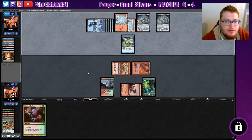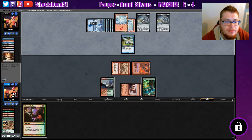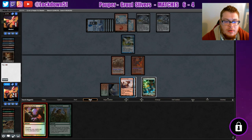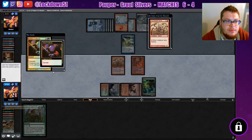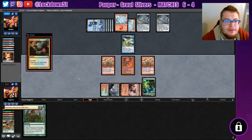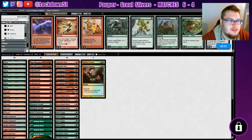Yes, they're tapping out — we gotta go for it here. Cascade, cascade! Oh yeah, we'll cast it — creatures have Menace. And there it is — Violent Outburst! The team gets buffed, we can swing in for the win. Violent Outburst doing some work. Nice. They let me have it — they were scared the lord was coming next. But it's just the swing in that closes it out.